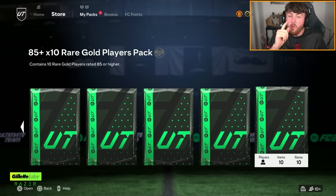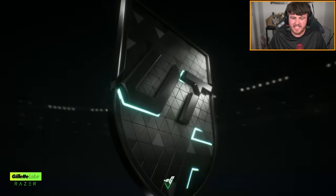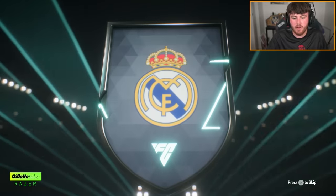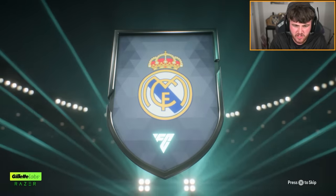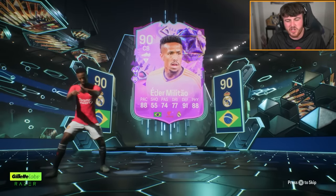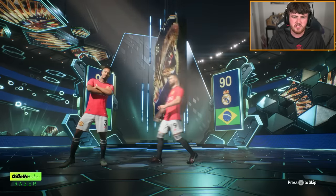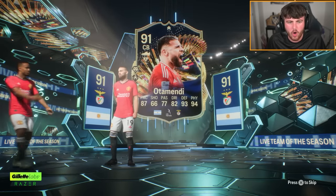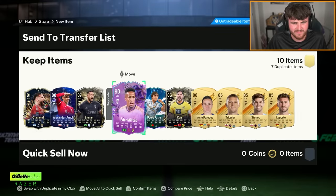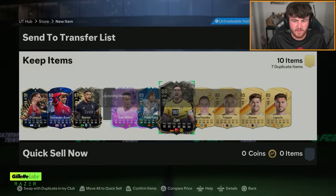EA also gave us one measly 85 times 10. Not happy about this — I want them to be repeatable, but until that time we'll take one, I guess. Let's see what we get in our first 85 times 10, hopefully repeatable in the next week or two. That's when you know it's silly season — when we get unlimited repeatable 85 times 10s. We've got Edema Letao and Otamendi. I'll be honest, I wouldn't be surprised if the 84 times 10s are going to be better than that.